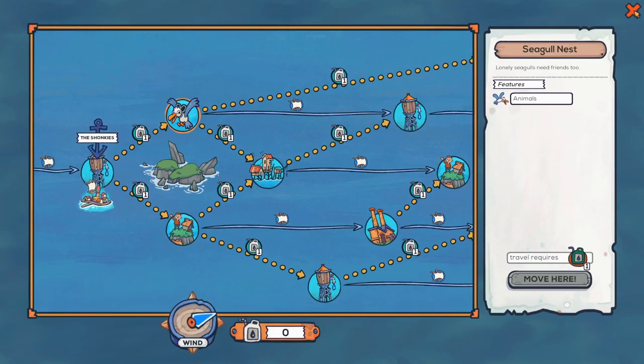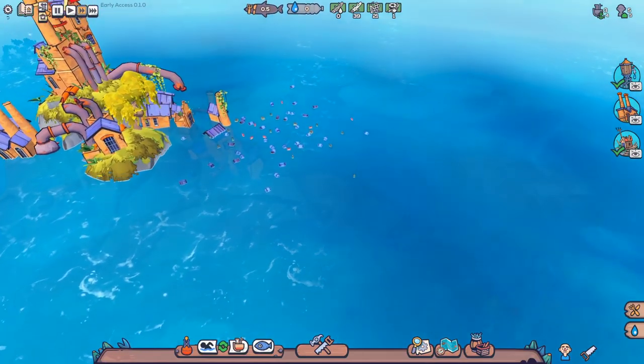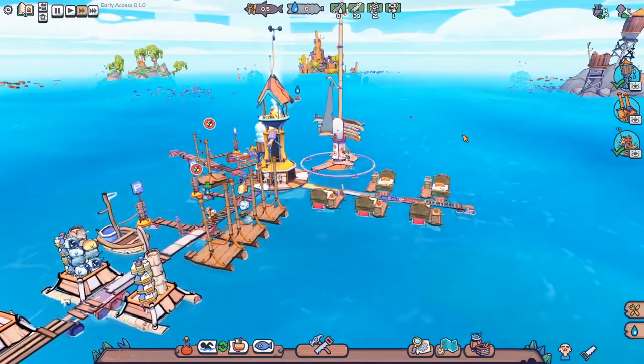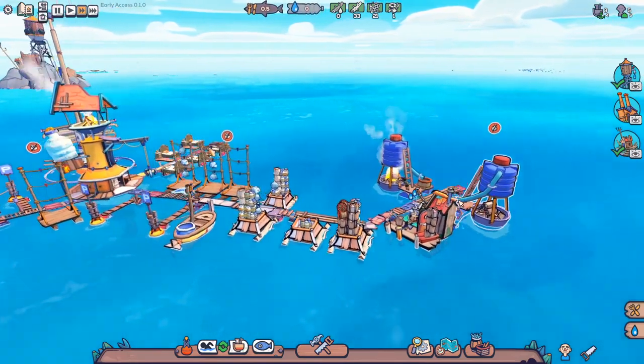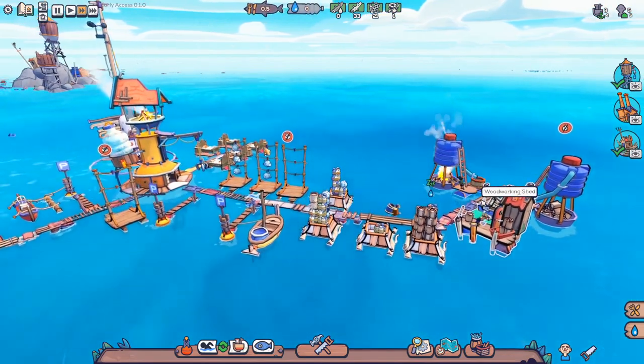The next jaunt: we've got a choice — we could either go to the seagull nest or the lonely island. I think it's got to be the seagull nest, hasn't it? I want to see the seagulls. There's no such bird as a seagull, actually — there are varieties of gulls. There, I've ornithologist-ed your arse with knowledge. Never mind about that. I've got wood for days over here, so this is all going quite well. Still not producing quite enough water, but sod it — the fish are in.